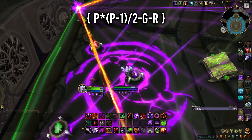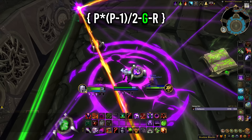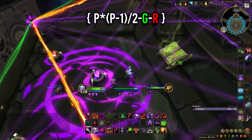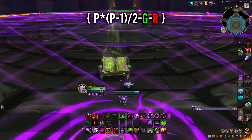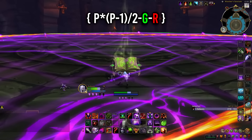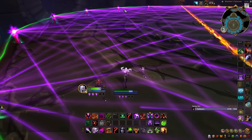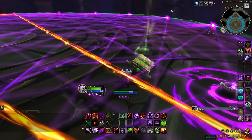In this equation we have three values: P, G, and R that all need to be solved. G represents how many green lines you are currently seeing, R represents the red lines, and P represents the candles currently connected to a purple line. Take the number of candles currently lit up, subtract 1, then multiply by the number of those same candles. Take that value and divide it by 2, minus the number of green lines active, and minus the number of red lines — and that will give you the number of purple lines currently active, which are the hardest to count. If you have the right number of green lines, red lines, and candles, you should be able to solve every part of this puzzle.